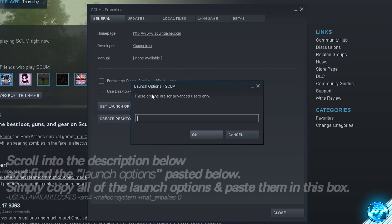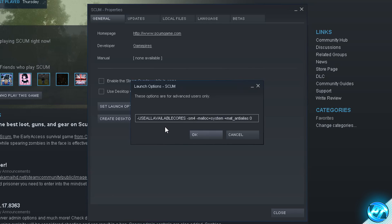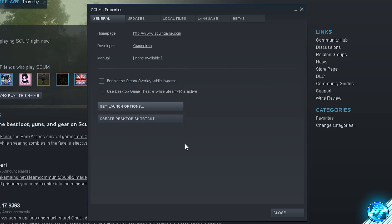To input your custom command lines, simply navigate into the description down below — it should be titled launch options or launch commands — and grab all of that text. Once you've highlighted all of the text including all of the dashes, right-click on the blank text box and hit paste. It should look very similar to what's shown — make sure you've got all the dashes and spaces — then press OK and your custom launch options have been installed.